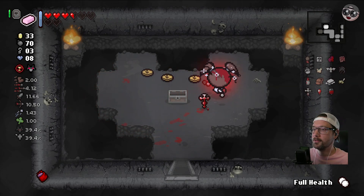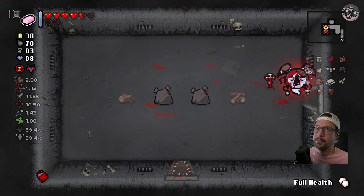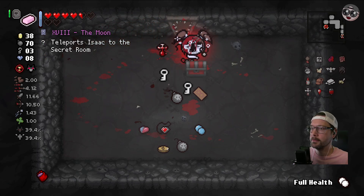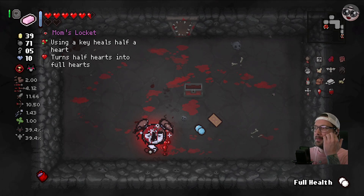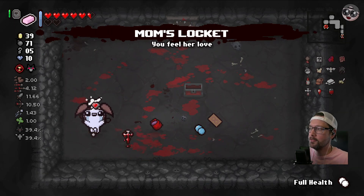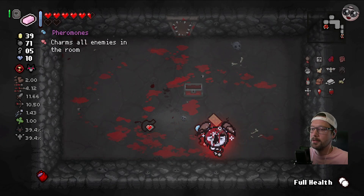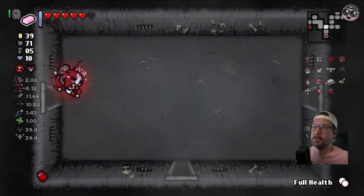Okay, here we want a chest. Going to the cursed room - it's for a half heart. Oh my goodness. All right, we get a soul heart. Pheromones - using a key heals a half heart, turns half hearts into full hearts. But what does Child's Heart do? 10% chance for room clear to be a random heart - bonus chance for bonus hearts. I think we gotta keep Child's Heart. I wish we could take both. That will let us teleport but we need to keep this full health pill.